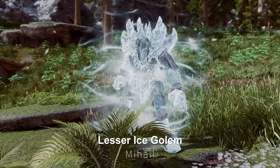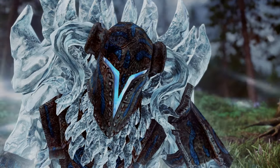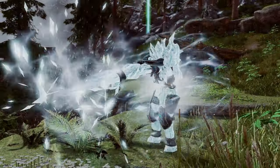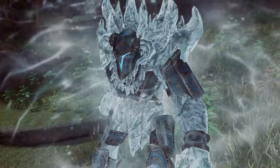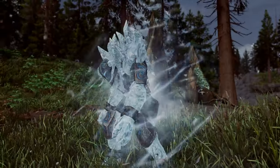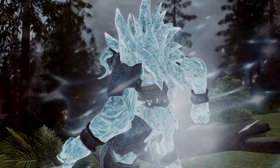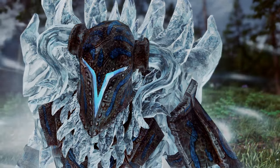Next up is the Lesser Ice Golem. This mod adds an Ice Golem to the game — a massive and intelligent construct created by the ancient Nords. These golems are made of pure ice and are animated by powerful magic long forgotten. They possess a formidable punch attack, and their magical prowess is equally terrifying. With their ability to rapidly fire Icy Spikes, encountering these creatures will definitely keep you on your toes. Boasting impressive visuals along with their potent damage, this mod promises to make your Skyrim experience even more dynamic.